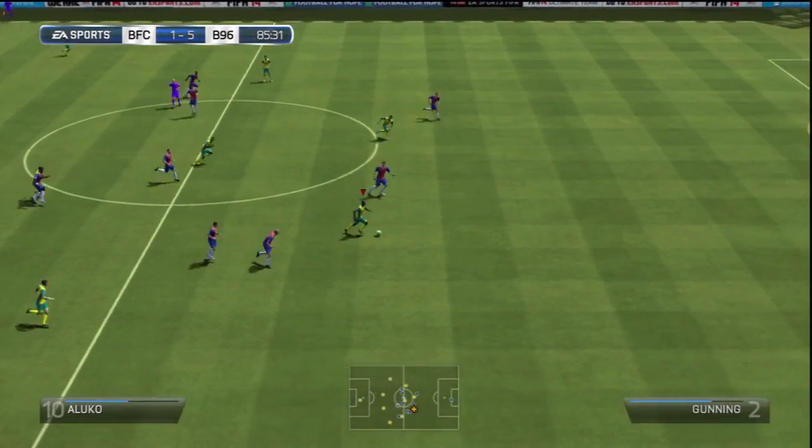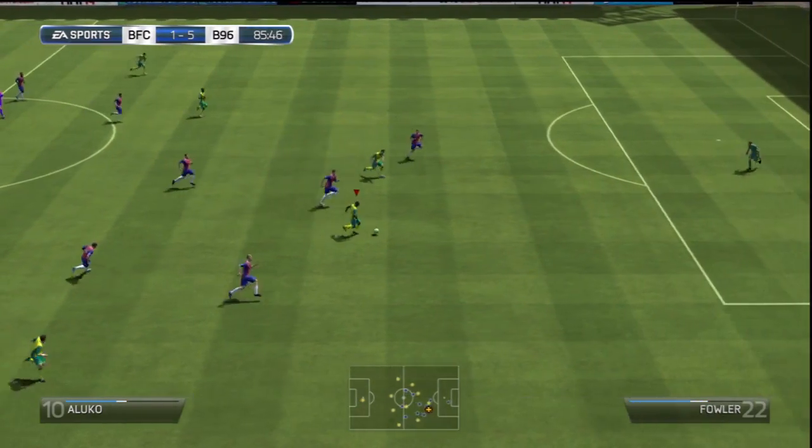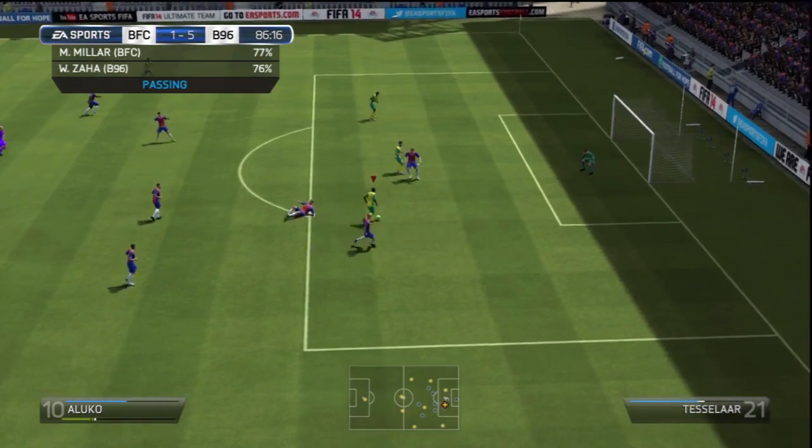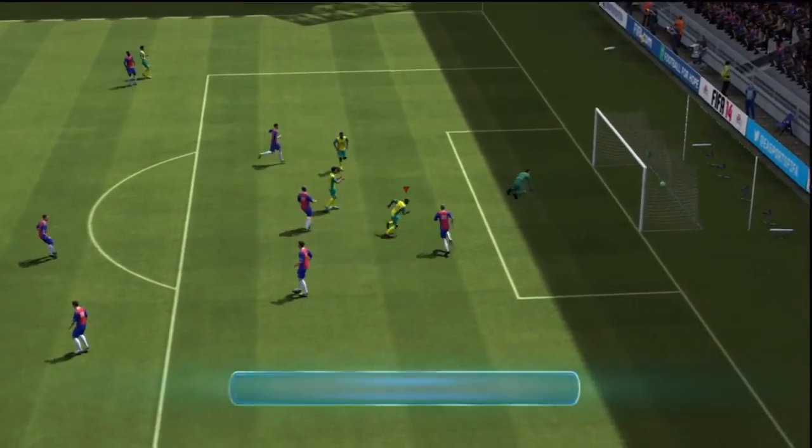Here's an example of his pace — breaks two defenders, no chance to catch him. Using his 80 dribbling here, just waltzing in and out through defenders, and a lovely finish into the bottom left-hand corner.